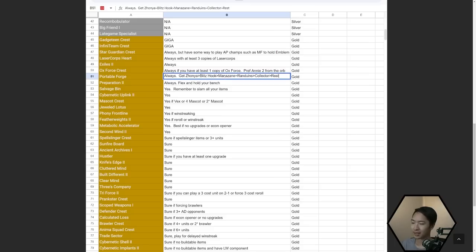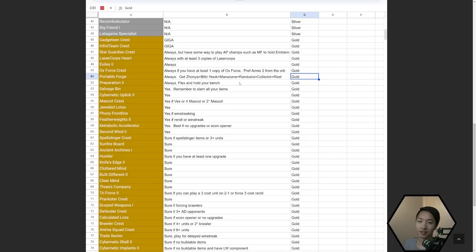The items you want from Portable Forge right now: Zhonya's, Blitzcrank Hook, Manazane — all really good. Zhonya's is great against the Hacker meta, Blitz Hook has always been good, and Manazane is great for forcing AP comps. Randuin's is a very underrated item — people in higher ELOs use it all the time because it's an incredible support item, great with Janna later on. Imagine a three-item tank with a Randuin's — so much stats it's kind of nuts.